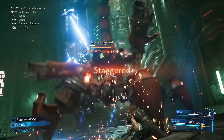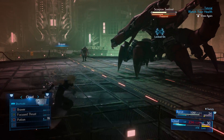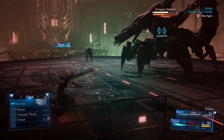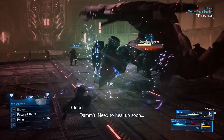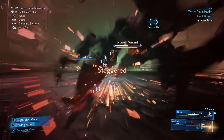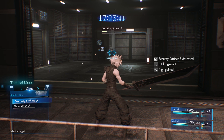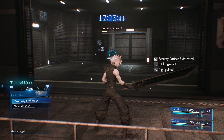Your abilities and spells do not change with your modes. You have two abilities with Cloud: Braver and Focus Thrust. Braver is actually your first limit in the original game. This shows Cloud jumping into the air and flipping before slamming his sword downwards, with a beam of light shooting upwards from the impact. Focus Thrust is simply a quick thrust forward with a red effect following your thrust. The only spell that Cloud currently has is Fire.